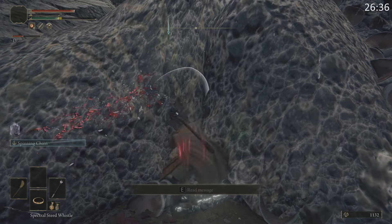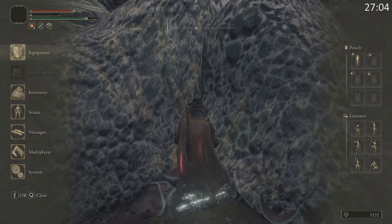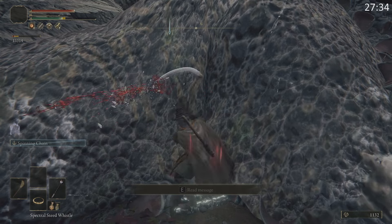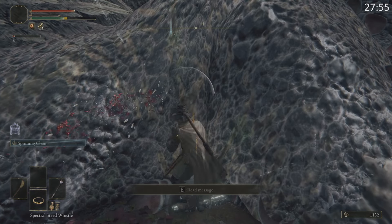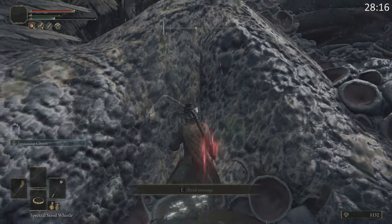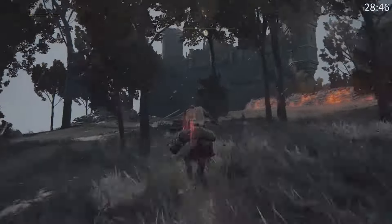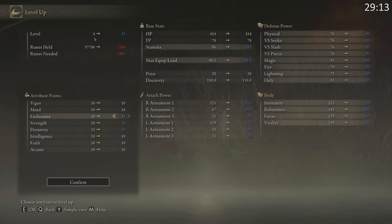Before you kill this big dragon, make sure that you consume your special chicken foot because that is going to boost your rune gain. Go use it in the inventory and make sure you see that little extra buff under your stamina bar — that little chicken foot icon — and then let's take out this dragon. Once we do, you're going to gain approximately 64,999 base runes, but we actually jump up to the 90,000-plus rune range because of our trusty chicken foot augmenting our rune gain. I actually think it's like 95,000 or more.